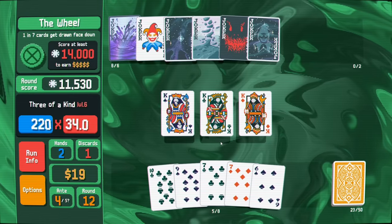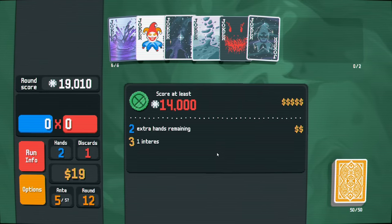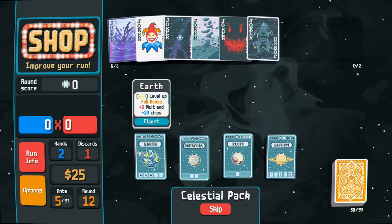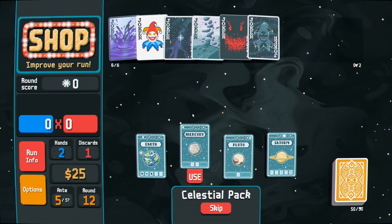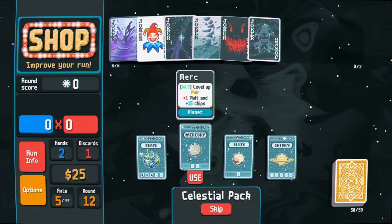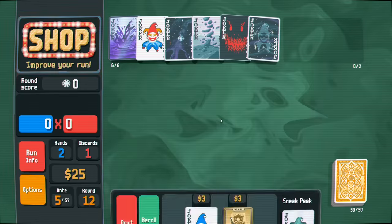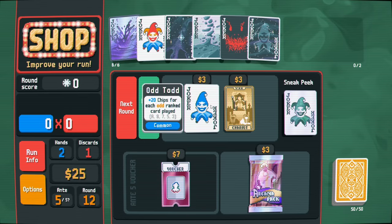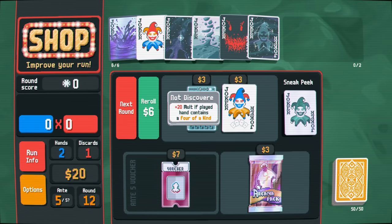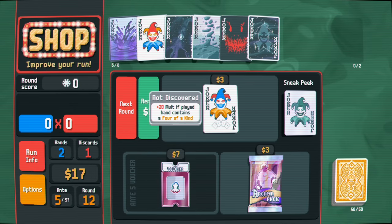Upgrade the three of a kind a little bit. We see planets, we play planets. Full house or a pair - level three on pair. We've played two pair the most. It's just so unlikely we play a good hand consistently. I'm going to try a re-roll - we got a planet, buy and use. Multiplier is almost 2.0!